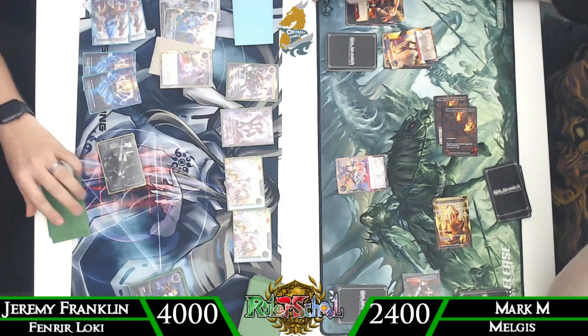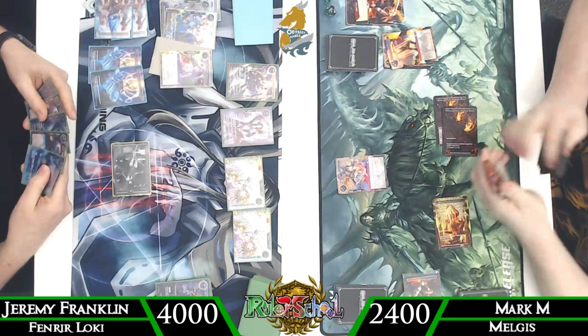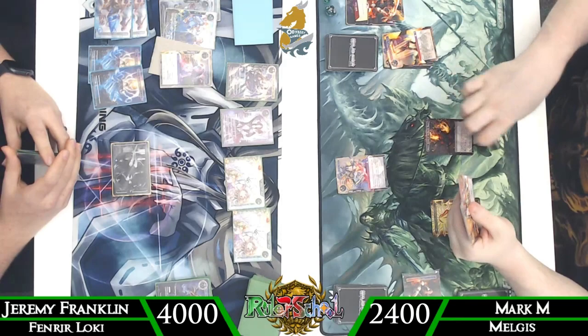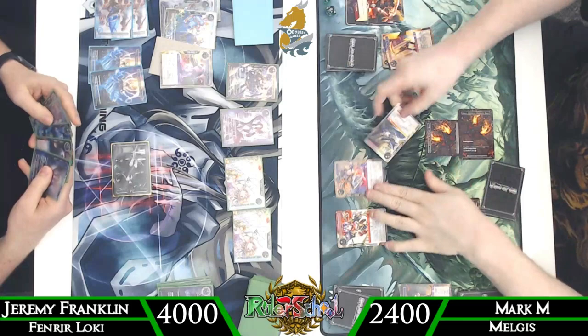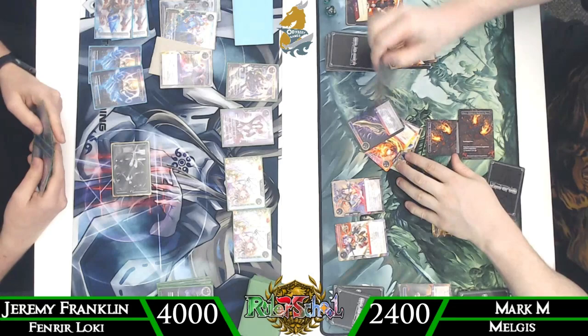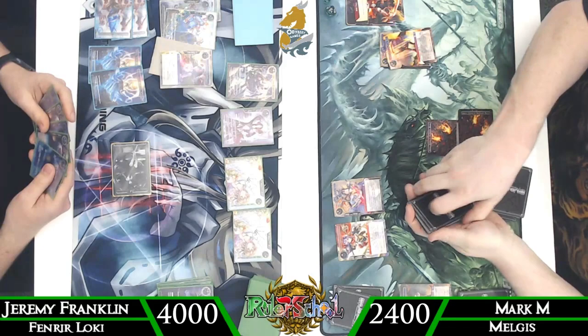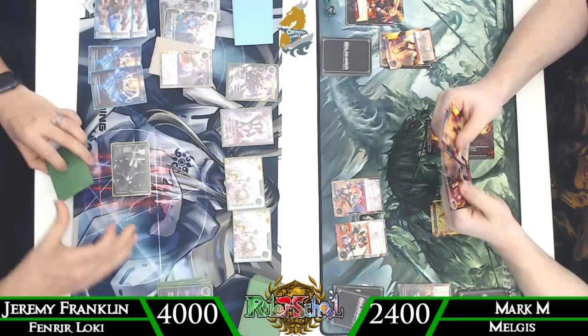Swinging in with Athenia for eight — Mark decides to take that, goes down to 24. Then we pass the turn. Stealing that regalia off the top has been very helpful. Mark has just not been able to see a second regalia yet. He does have Percival, so he could play it and potentially get another regalia off it. We see Orboros, Volga, the Leviton, Caduceus, and a Darkness Fire Dragon — we're clearly going to grab the Leviton.